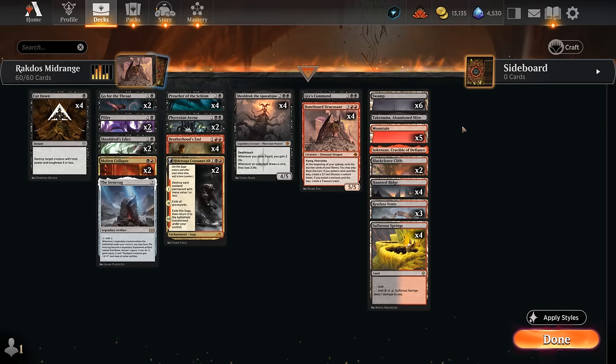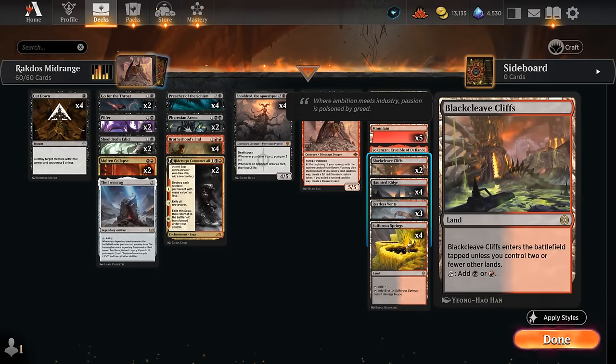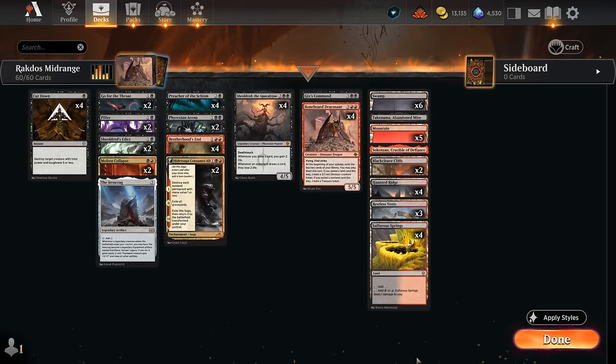The manabase got a significant upgrade in The Lost Caverns — we've got Restless Vents, a red-black creature land turning into a 2/3 with menace that can discard a card and draw, helping get rid of useless removal spells in control matchups and gaining additional life with Shieldroot in play. A few more red-black dual lands, not too many Cliffs so our fourth and fifth lands don't come in tapped, plus the Crucible and Abandoned Mire for additional utility. That's our deck — let's jump into some games.